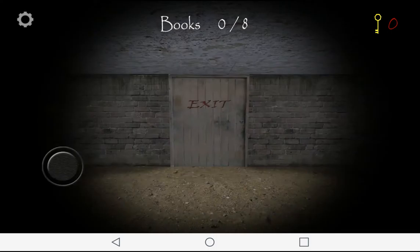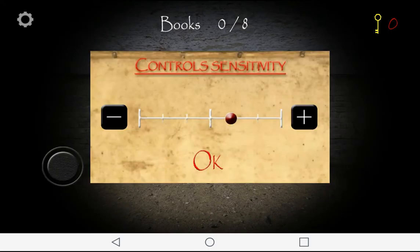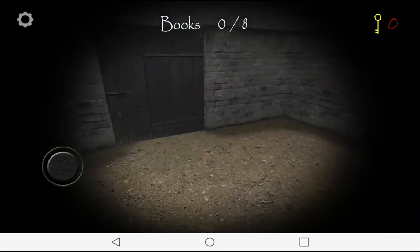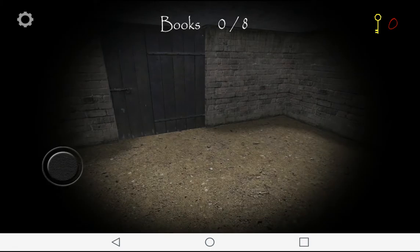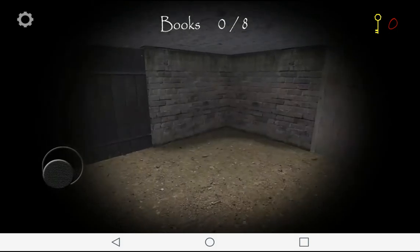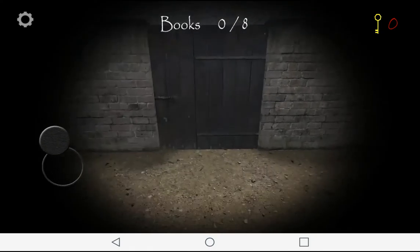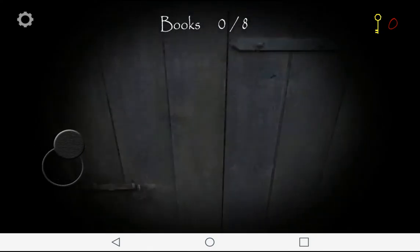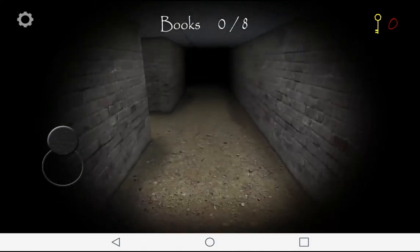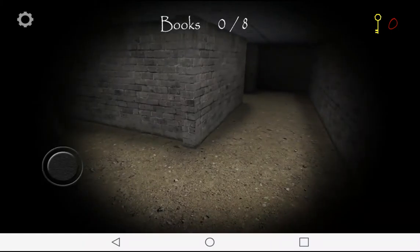Alright, so the first time I played this, I had to change the sensitivity up to like two or three. Once you open a door, do not turn around — if you turn around, you will get wrecked. What you're supposed to do is find like eight books. I'm gonna... okay. I'm scared.